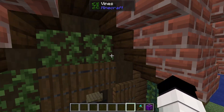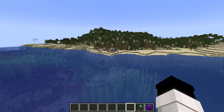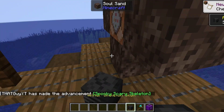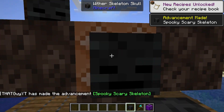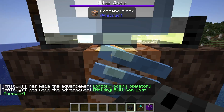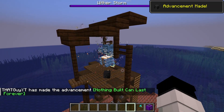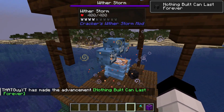You'll find this structure near your spawn — I spawned there, so yeah. If you take the Wither Skull that's on the ground and put it on top — just like the thing makes it in story mode — it makes this little guy right here.